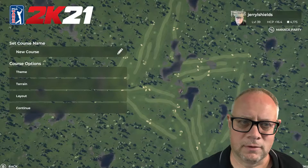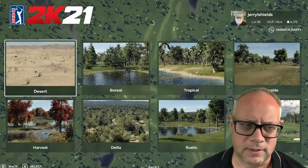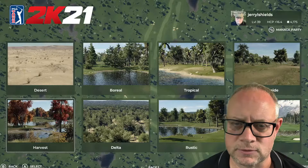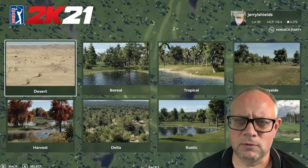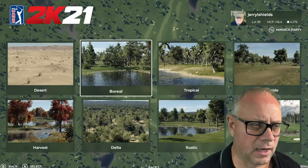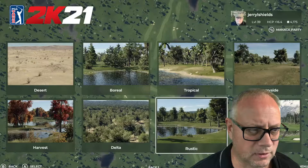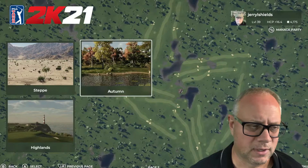So the first thing we're going to touch on is theme. There are a total of eleven different themes, and they do have some different characteristics — obviously desert is a lot different than boreal. One thing I'm often asked is what theme to choose if you want certain water features. If you don't need a coastline view or an island, several of the themes provide just inland courses. Boreal is one of them, countryside also doesn't have a coastline or island option, and the same goes for harvest, rustic, Swiss — all inland — and autumn also does not have a coast.